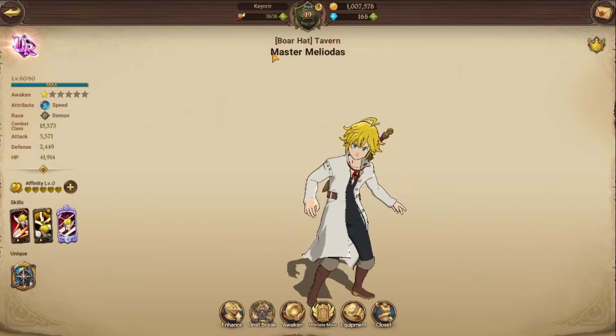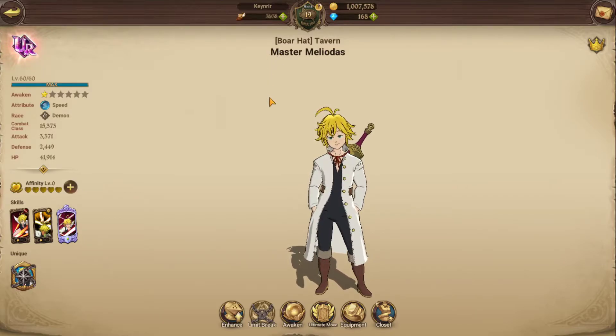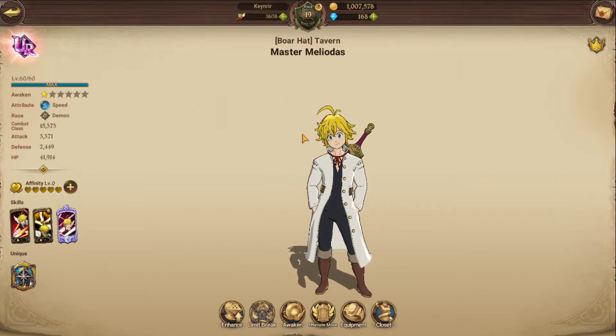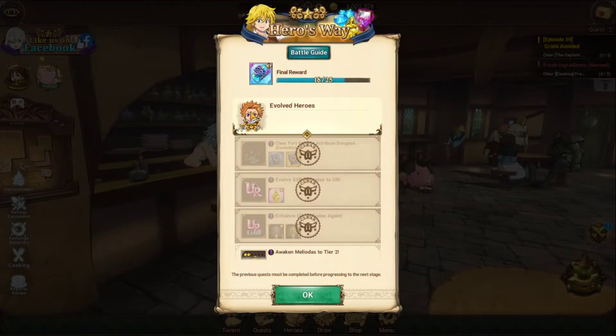The second character you get is Meliodas — the blue base protagonist. There's a better green version in the gacha that a lot of people go for. You'll want to level this version up either way, primarily because of an event called Hero Way in your tavern. Complete it and you get a free SSR ticket.